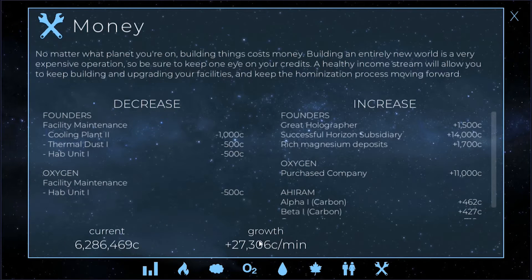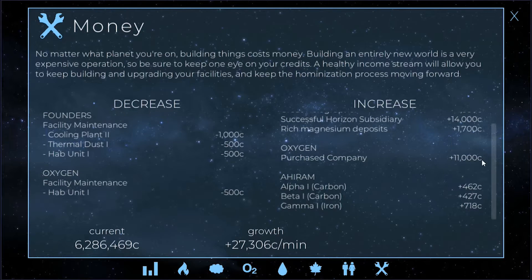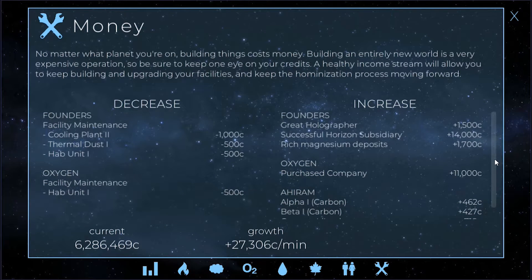So now if we go to income, we're generating 27,000 because Oxygen is generating 11,000 credits a minute on top of everything else we have going on here. In the long run that costs us a lot, but in the short term it'll pay itself off. Running the numbers: 60 minutes an hour times 24 hours is 1,440 minutes, times 11,000 — that's 15 million. So if I run it for 24 hours it will pay itself off and then some. Definitely worth investing in, very beneficial especially this early on in the colony.